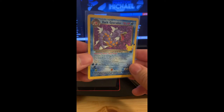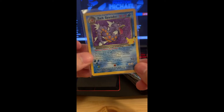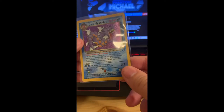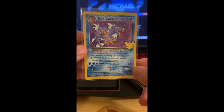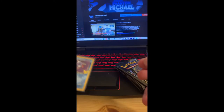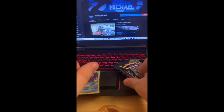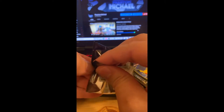Dark Gyarados in the second pack — perfect! If you guys did not know, Dark Pokémon came out about 20 years ago in the Team Rocket set. You can see the little R right there. That is a Dark Gyarados that evolves from a basic Magikarp — really cool. I'm gonna set that down and keep going, hopefully finishing up picking up the rest of these cards.